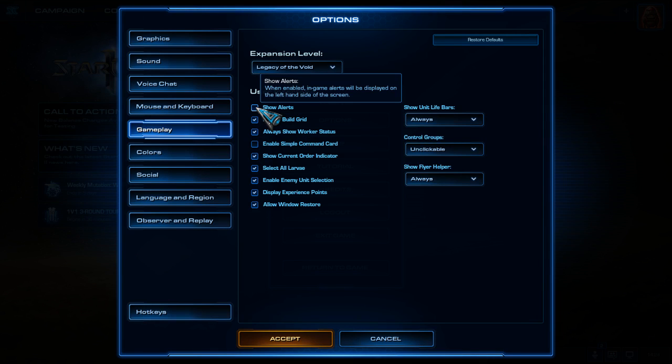Show Alerts - I would uncheck this. It shows a list of things that happen, like an upgrade finishing, but it's distracting. You should be thinking ahead to the next step rather than reading what just happened. If you accidentally click on an alert, it teleports your camera to your base mid-fight - like in a ZVZ Ling-Bane battle you suddenly find yourself in your base wondering what happened. Very annoying.